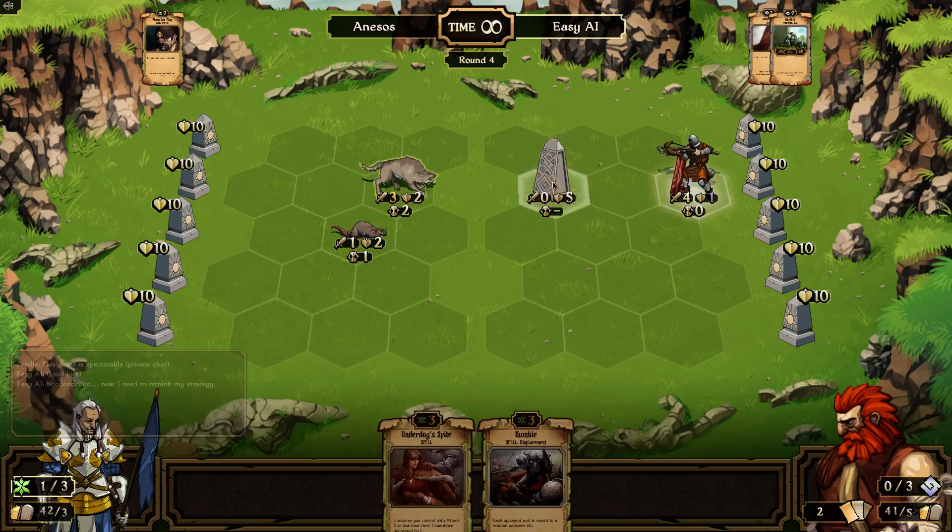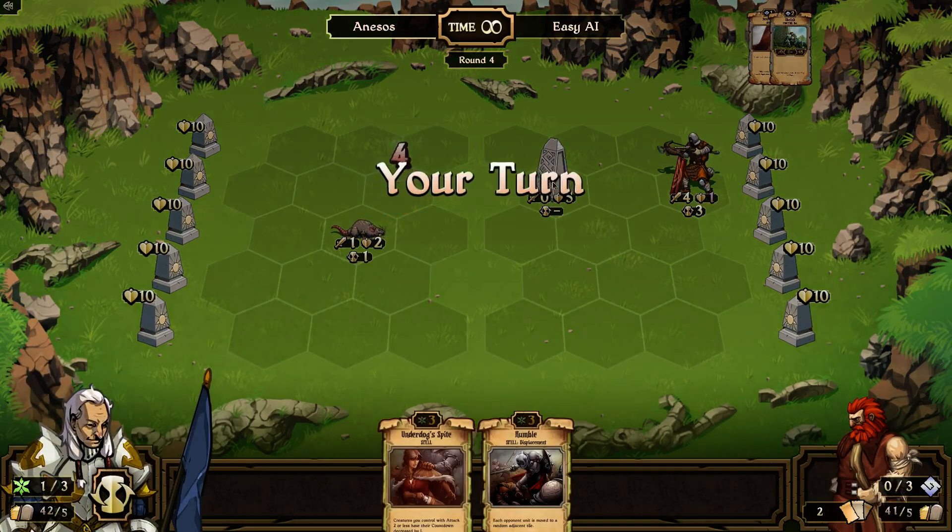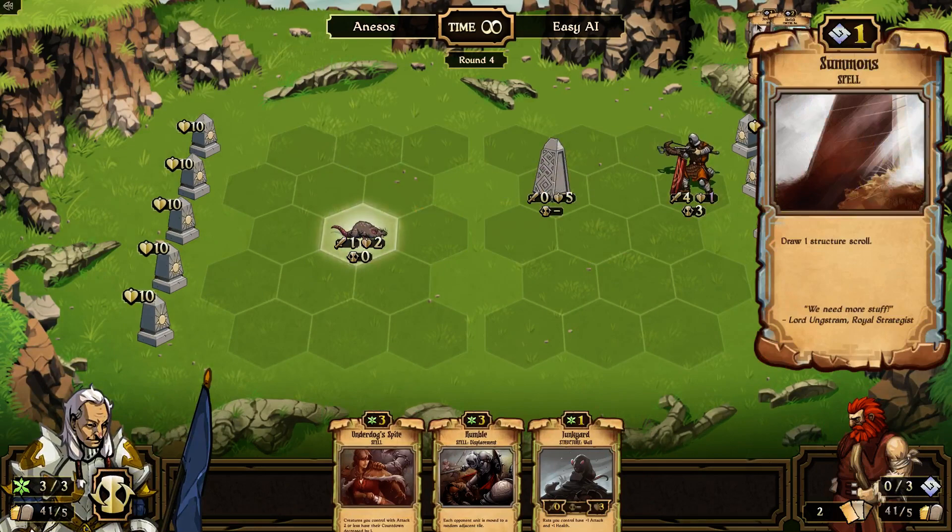Oh, he's going to play a wall, which is just hard to get through — which is annoying. And a summon. Oh, he just drew that wall — 'Draw a structure scroll.'